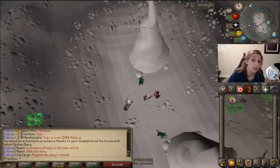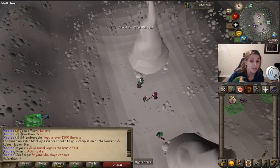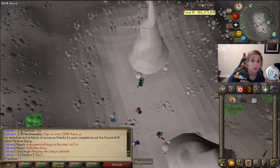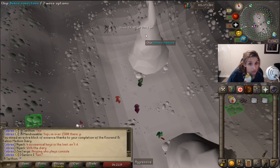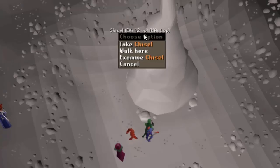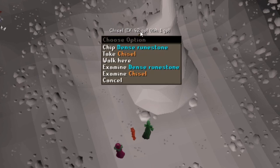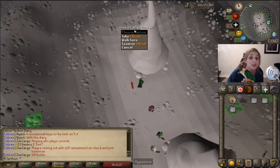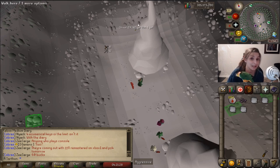I'm a little tilted starting runecrafting — I forgot a chisel and went all the way back to the bank to get one. Turns out there's a chisel that spawns up north here, and I did not know that. Fun fact: if you forget your chisel, there's one up north that automatically spawns.